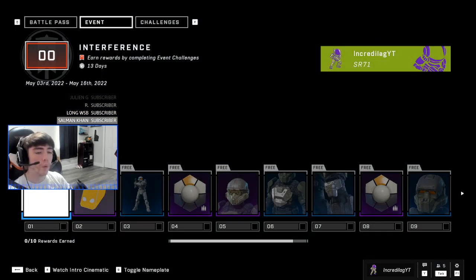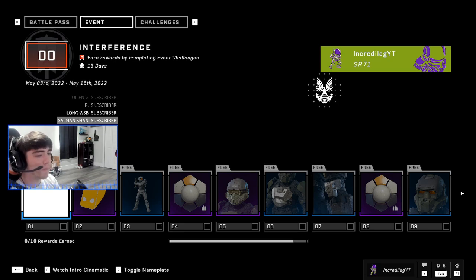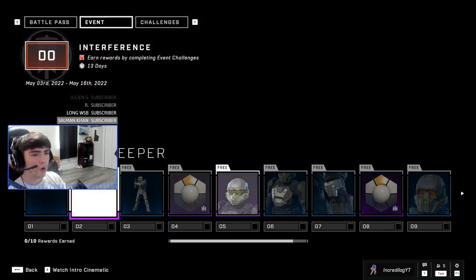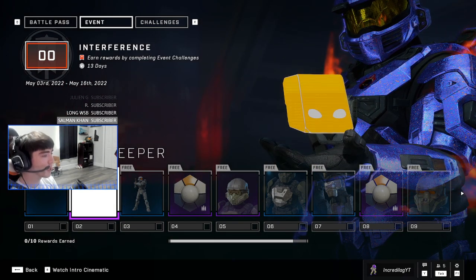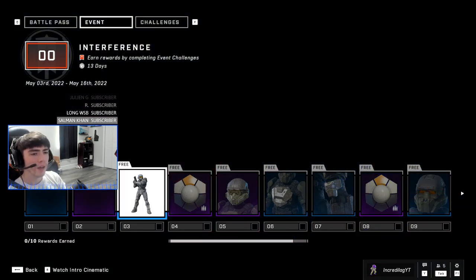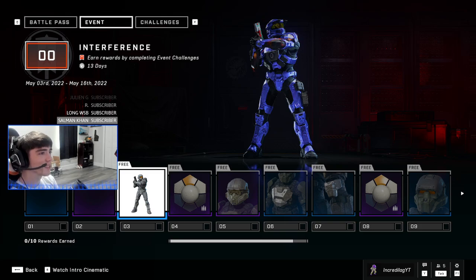There are 10 brand new rewards. First we have the Iratus backdrop — it's a brand new Banished armor core AI backdrop, which is pretty cool. We also have the Caster's Keeper, which is like a gold AI color, and the Safety Off rare stance — kind of cool, he's got the magnum.